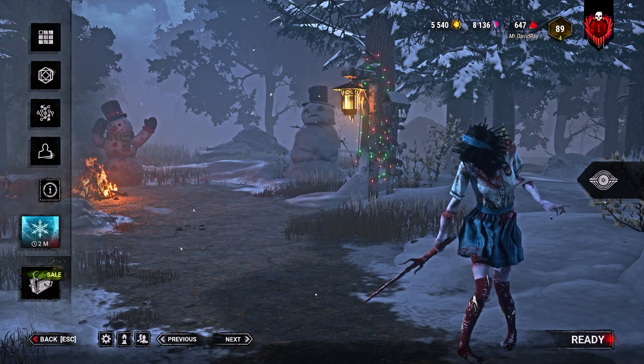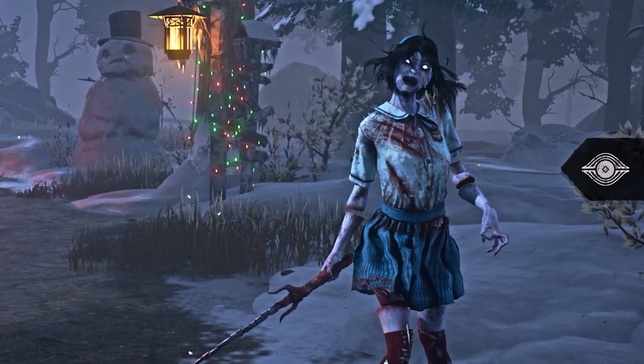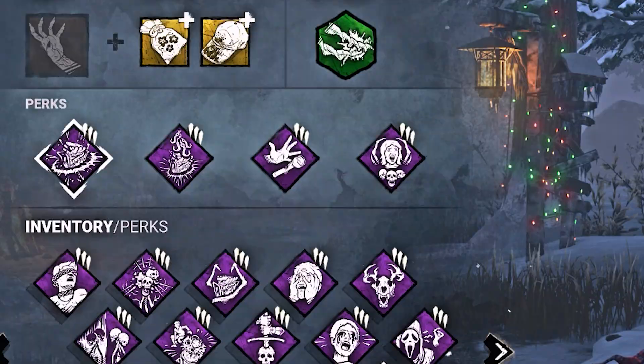I wanted a good amount of generator slowdown with some utility, as well as making pesky things like flashlights a non-issue. The build includes Jolt, Scourge Hook Pain Resonance, Franklin's Demise, and Save the Best for Last.